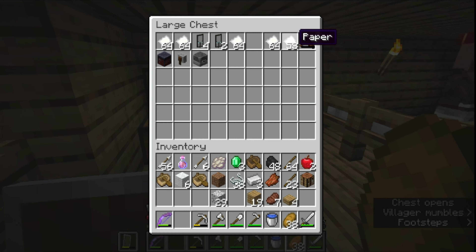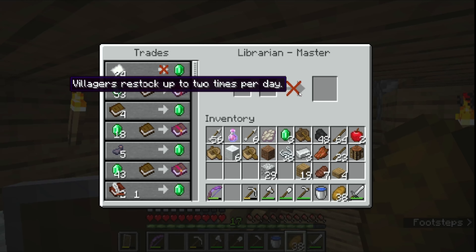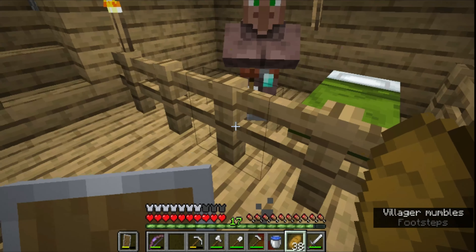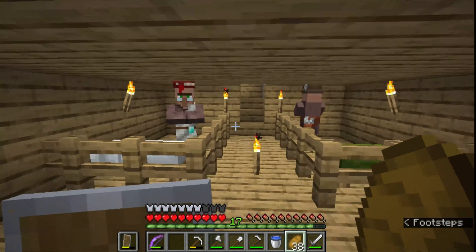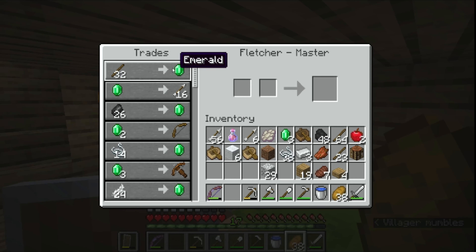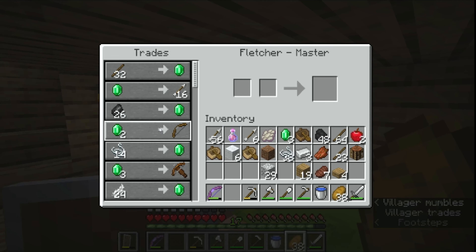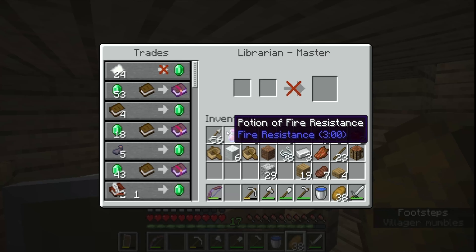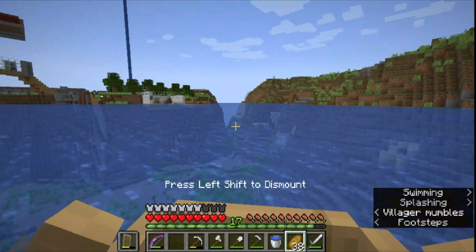I have a ton of paper that I could trade with this guy but he's not restocking. He restocks two times per Minecraft day and I've been playing for so long and he still hasn't restocked. We have this fletcher who basically gives me all the emeralds I need.